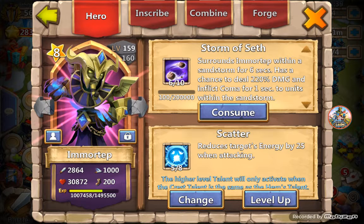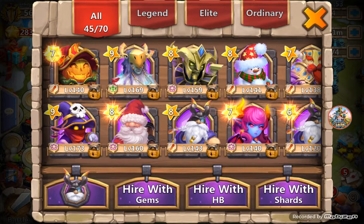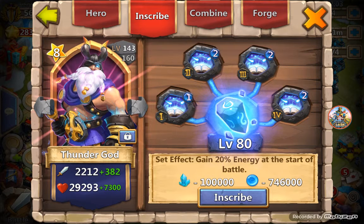Emor Tep — I have six out of ten Storm of Seth, five out of eight Scatter on him, level two Bulwark, level 80 inscription. Then Thunder God — I have six out of ten Thunderstorm, four out of eight War God, which is really good on him. He has a level one Revitalize crest and level 80 inscription.